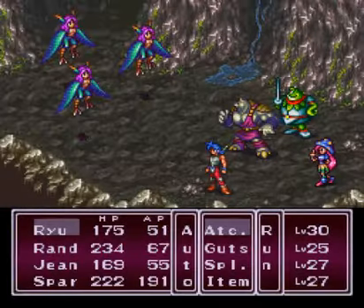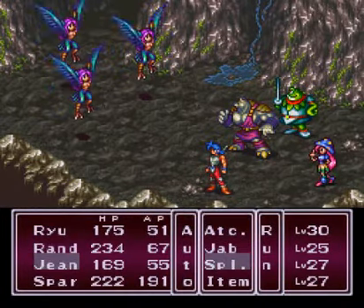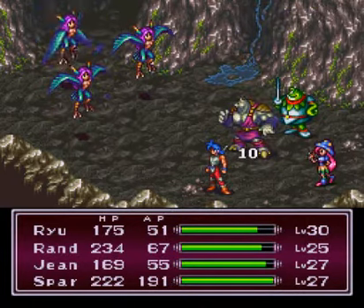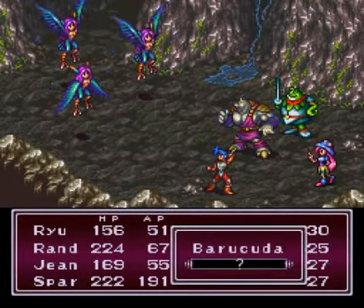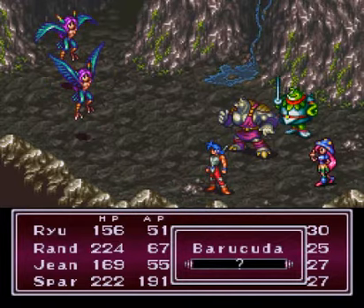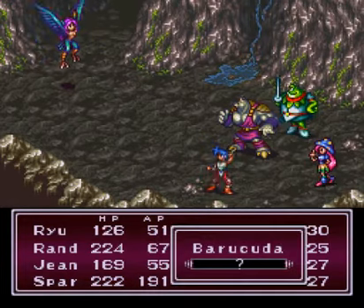Now we have a new enemy type: the Barracuda. I fought them a few times just to make sure they didn't do anything to me — just regular attacks and the occasional defend. There's not much to them; they do have Eggbeater, but that's not much damage anyway. Kind of disappointing when you see a new enemy not doing much, but it's a nice change of pace from the Battle Ogres we faced in the canyon.